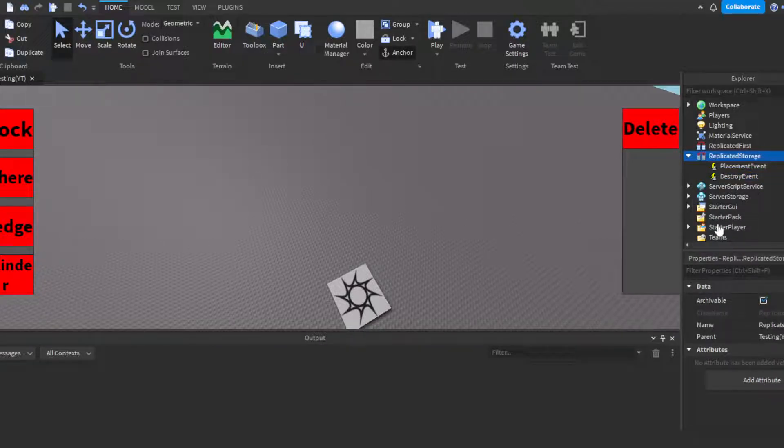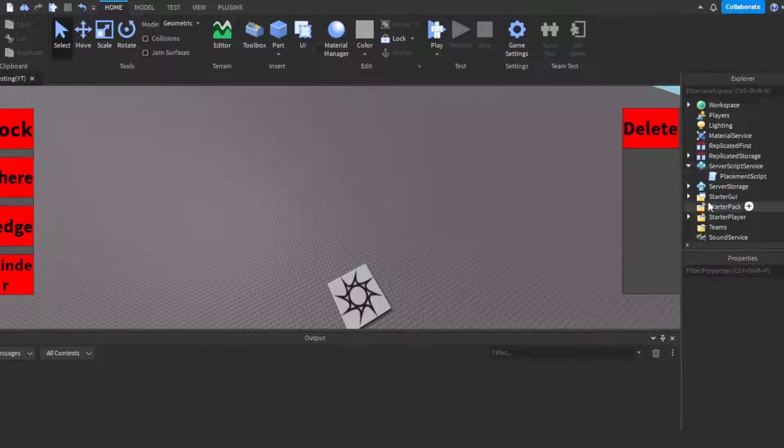Go to ReplicatedStorage, click the plus sign, add a RemoteEvent, and name one 'PlacementEvent'. Name the other one 'DestroyEvent'. I could have kept them under one event but I chose to use two just to keep placement and destroy separate. You can see PlacementEvent on one side and DestroyEvent on the other.